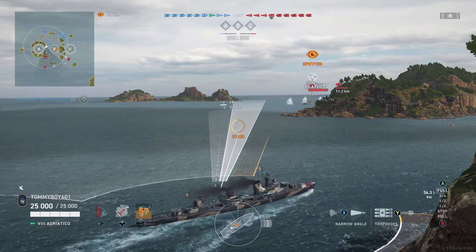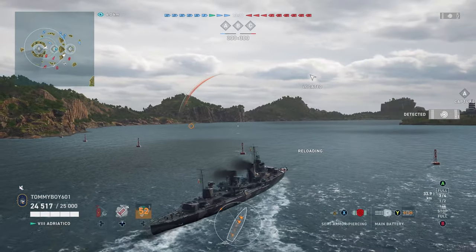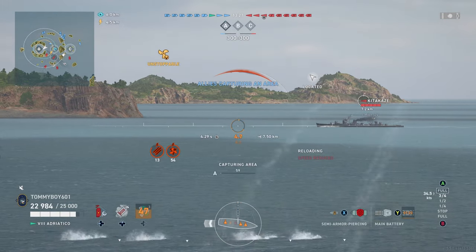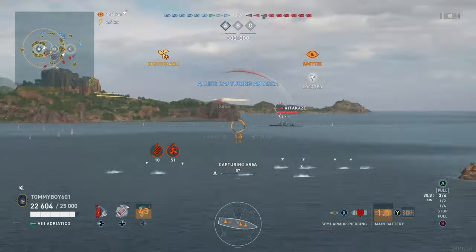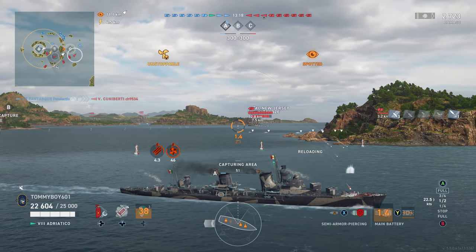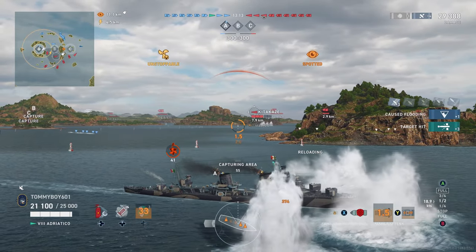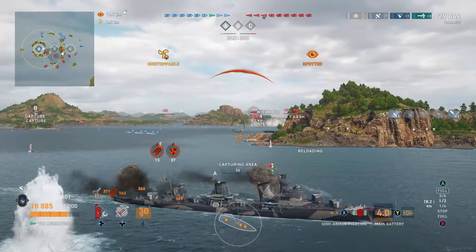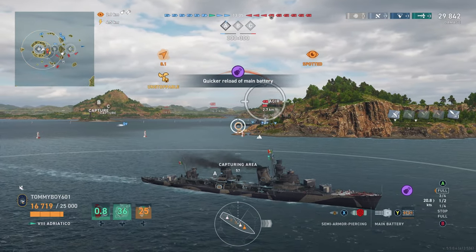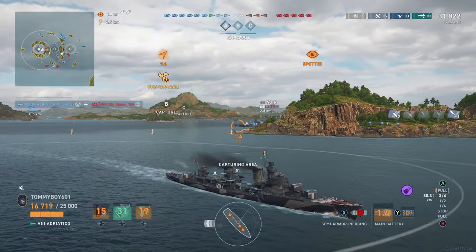We're trying to get into A right here. We go ahead and dump the torpedoes. We see a Gearing coming around the corner and we just want to get around. Kitakase goes ahead and spots us, but we drop out of his spotting range. Concealment on these boats hasn't been great — even with Bergami with a pretty concealment-minded build, our concealment is still only 6 kilometers. We pick up three torpedo hits on a Gearing right there, and that is one of the other downsides to this boat: the torpedo alpha strike is not exactly the best.